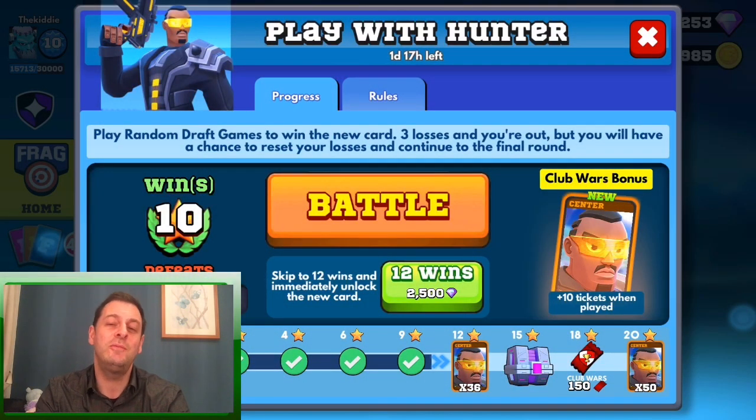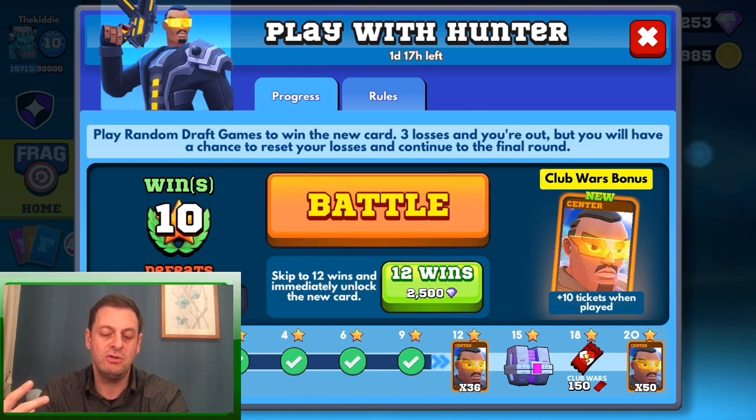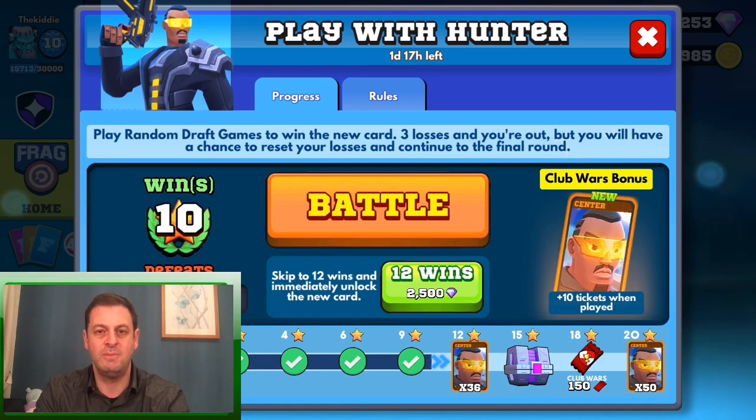What is going on guys, it's the Kitty here and welcome back to another of my videos. Today we're going to be looking at Frag Pro Shooter, and in particular this 'Playing with Hunter' challenge where you've got to get 12 wins to unlock the new card — Hunter. You need to get 12 wins, and if you get three defeats you're basically out and have to reset and start again.